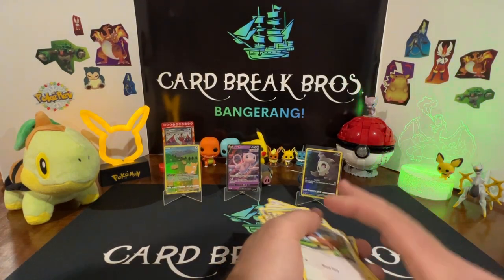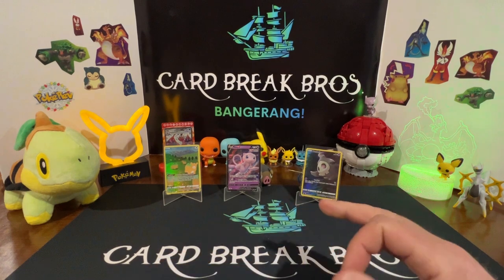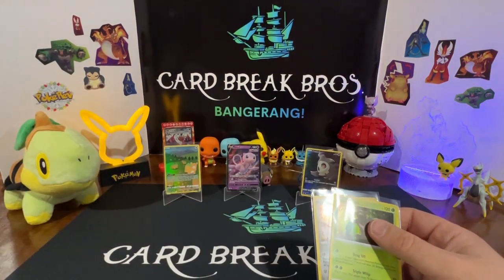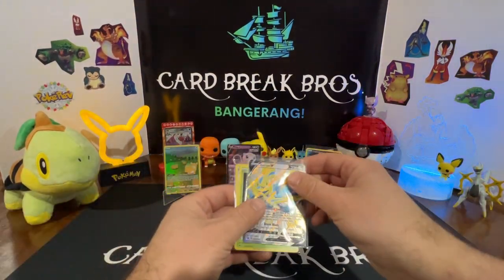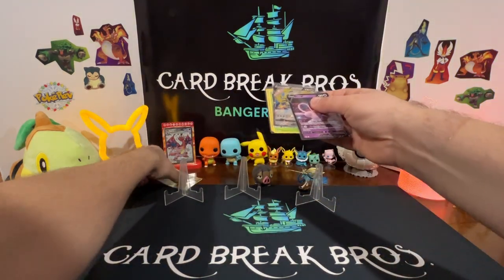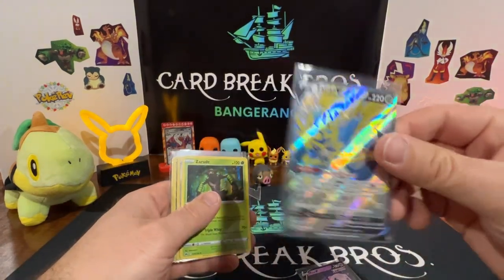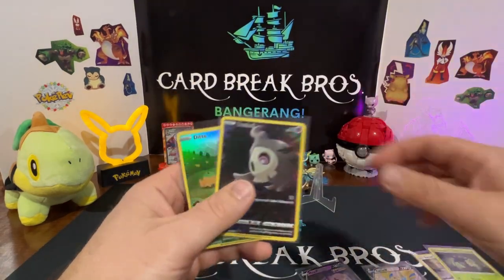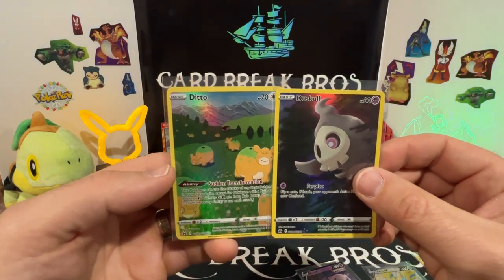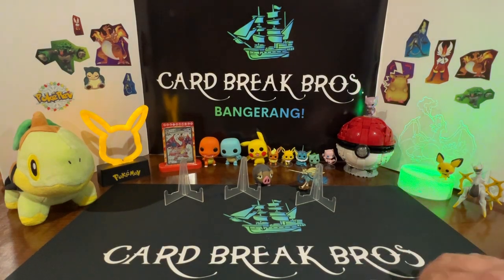It didn't live up to how we talked it up — we gave it too much credit. Still not terrible, we got some hits, but nothing like we thought. We thought we'd get Galarian Gallery hit after hit, maybe that Mewtwo or Charizard card. We got the Mew V, the two holos — Zacian and Zarude — and the two Galarian Gallery cards: Duskull and Ditto. Here's our Zacian V shiny promo card. We're gonna keep trying with Crown Zenith — it's our favorite set, it just didn't live up to our expectations today.